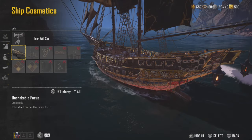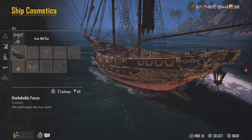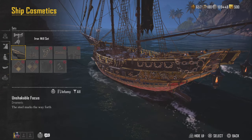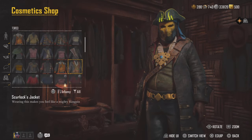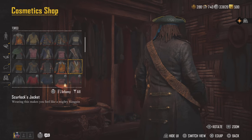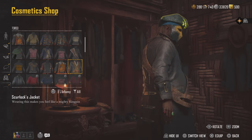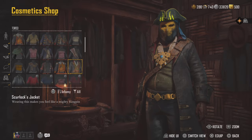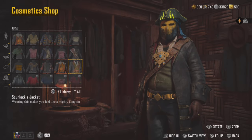Head over to your ship cosmetic — here is his Under the Iron Will set. So yeah, you can definitely kind of look like Sherlock's ship a little bit. And as far as his clothes, here it is right here. You're going to get Sherlock's jacket as well for completing this quest line. Two pretty amazing rewards for completing this investigation.